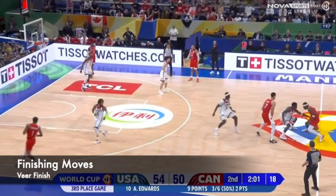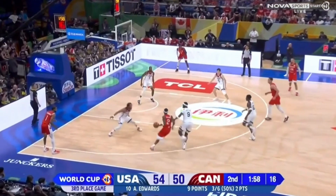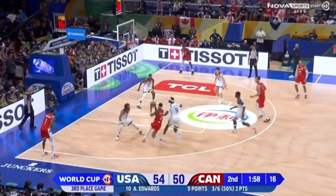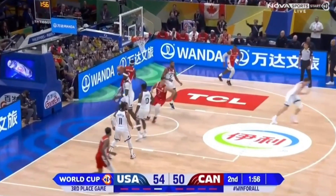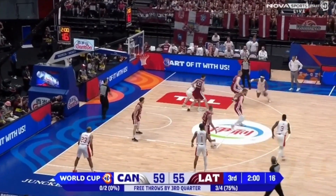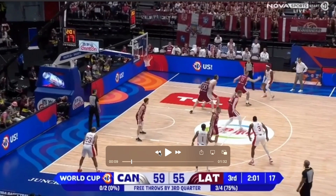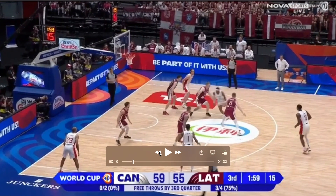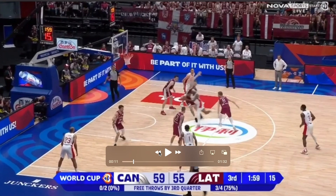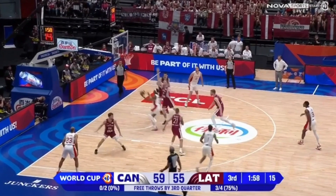The first one is his finishing moves, starting with his veer finish. On this straight line drive, he picks up the ball and takes a long step with his right foot into the body of the primary defender to take away that space, then jumps off that right foot. He uses veer steps — slowing down his steps to create body contact — to then finish with his left hand.